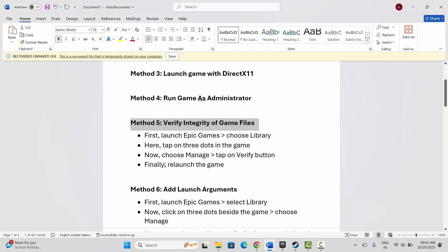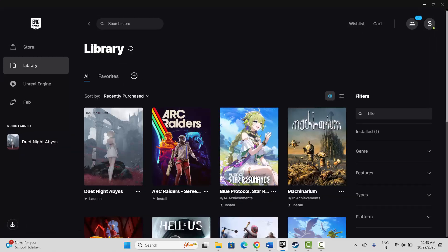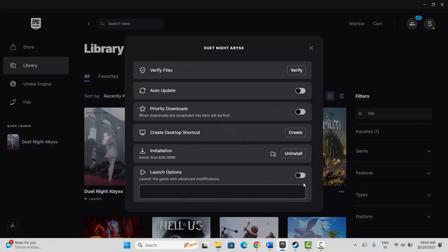Next is to add launch arguments. Go to Epic Games under Library, select your game, click on the three-dot icon or Manage, and here you can see Launch Options — click on it to enable. Type -dx11 and then launch the game to see if this resolves the problem. If not, come back and type -dx12, then try to launch the game and see if it helps fix the issue.